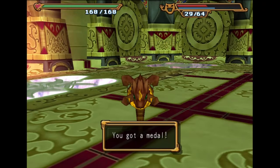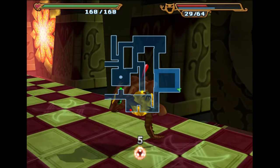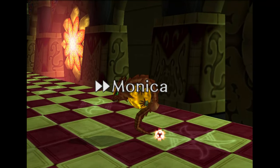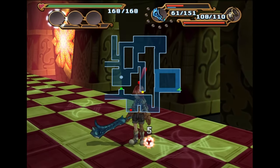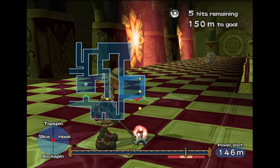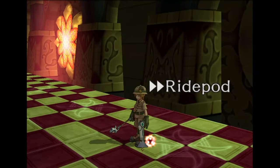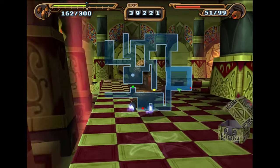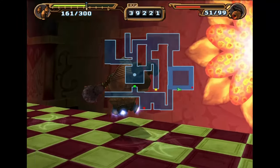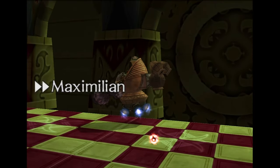That is all of them. Now let's see if we can get the last medal on our first try. We have five shots for this — it looks like we're going to need every single one of them. This doesn't look too bad, so I think it's possible. Let's go check out the map over here so I can determine where to aim. I kind of understand what the best shot to do here is.